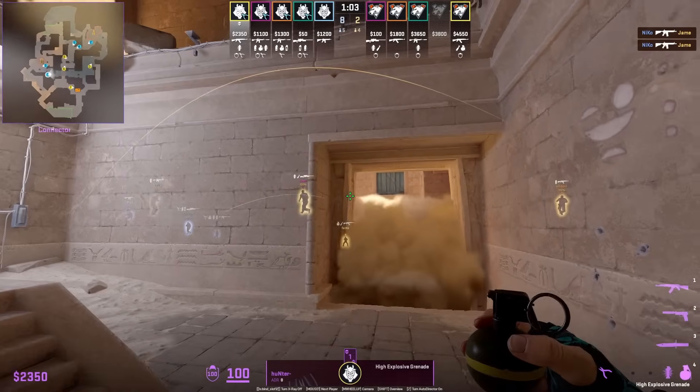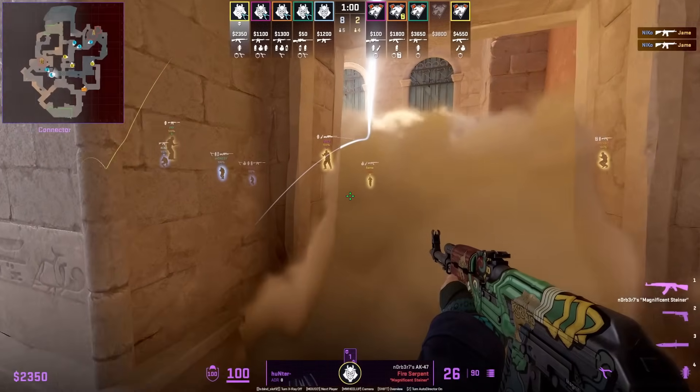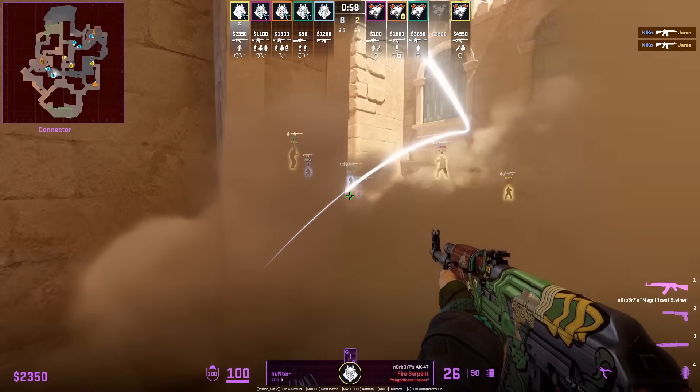Be careful throwing this nade — we see Hunter smoking off connector and then throwing the same nade, but the nade goes ahead and breaks the left side of the smoke.